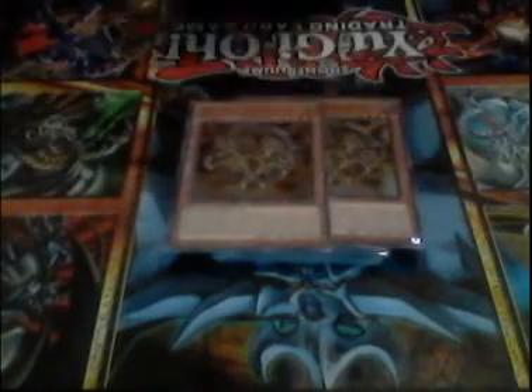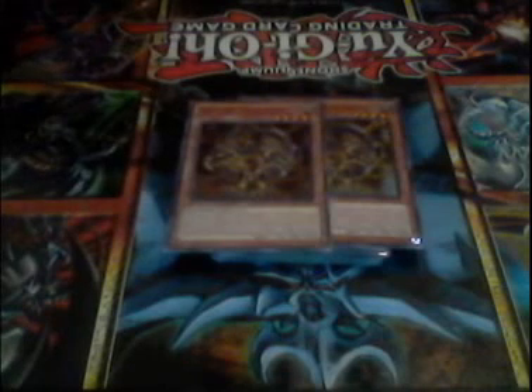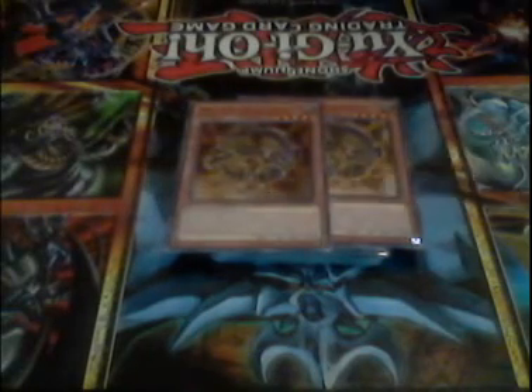Two Gadgets — mostly I run these for when I summon Wyvern, search Gadget with its effect. It can search any Gadget, so I guess it's helpful if you're going to actually tribute summon a Hydra, Gadgetron Dragon, or Chimera — but who tribute summons those, am I right?